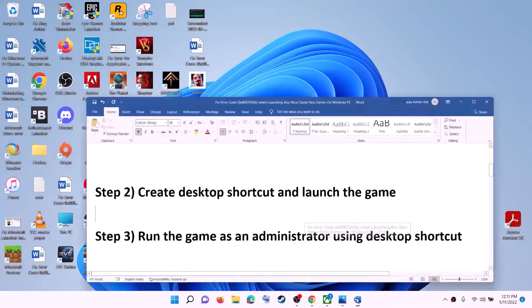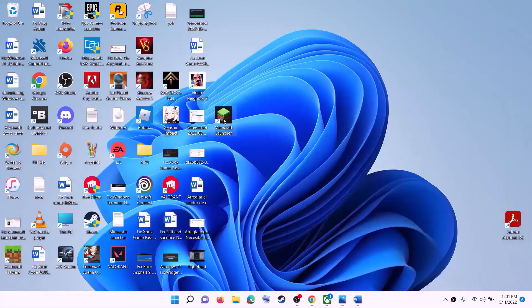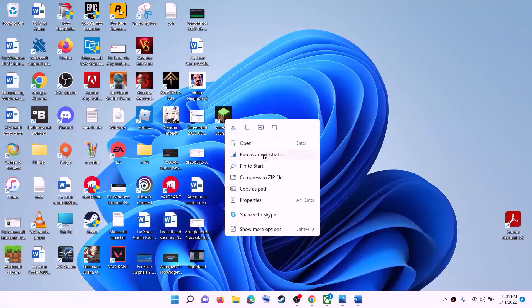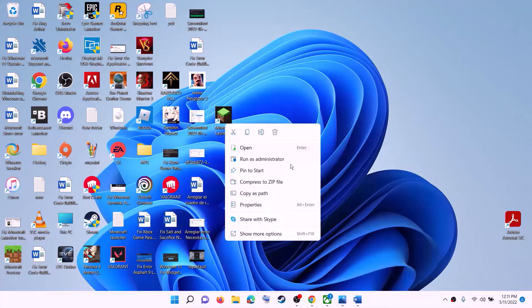If you are still receiving the error message, the next step is to run the game as an administrator using the desktop shortcut. Make a right click on the shortcut, then click on Run as Administrator and check. This has worked for many players so it might work for you.